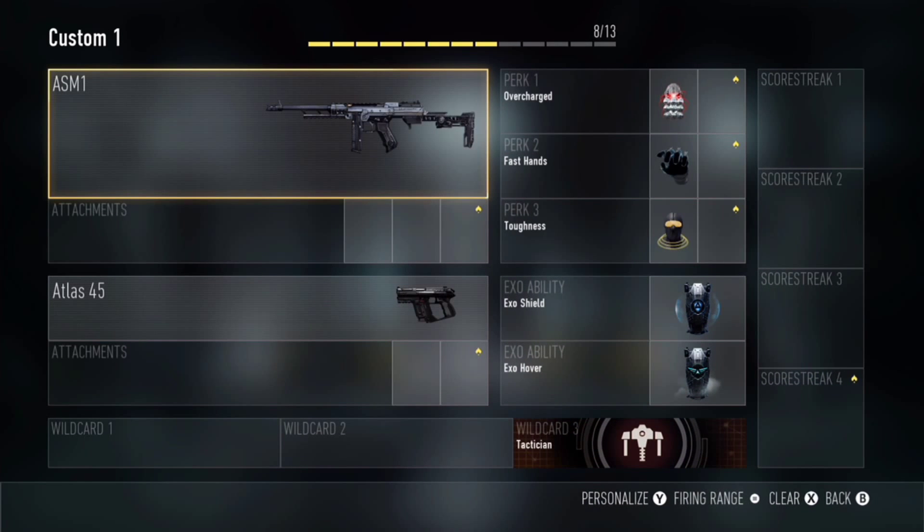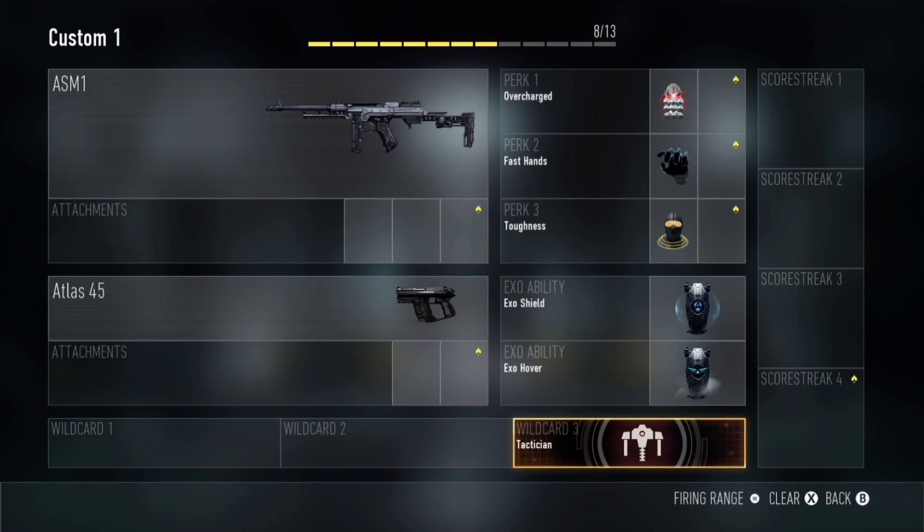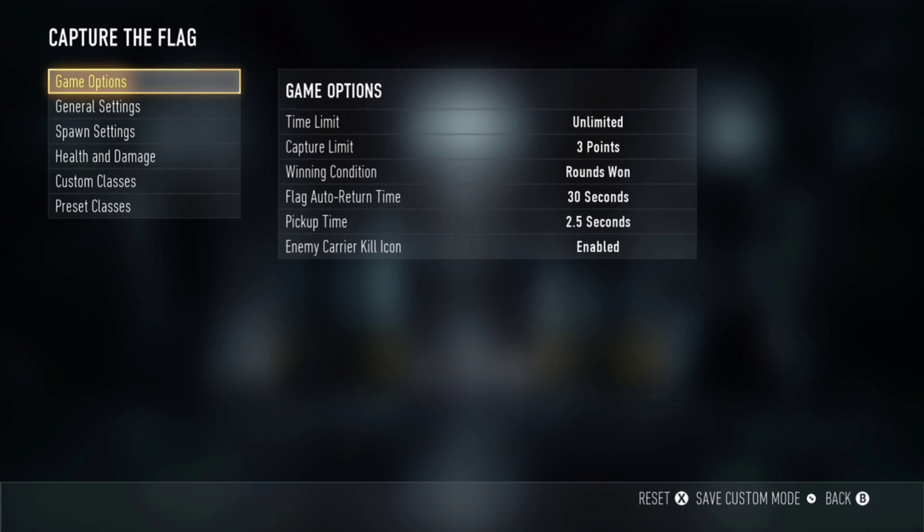First, you want to go to your first custom class and create the class I have on the screen. Make sure you copy everything down — pause the video, take a picture, do whatever you have to do. After you're done, you want to go to the game options and make sure it's on Capture the Flag.